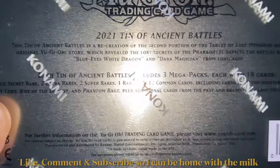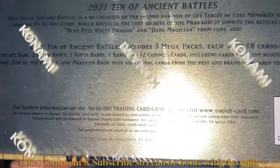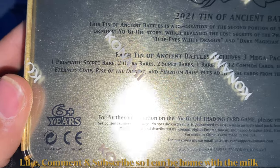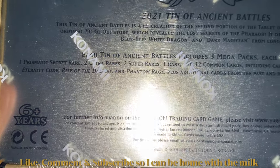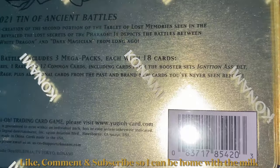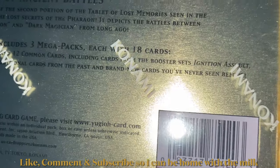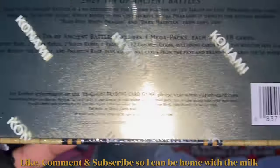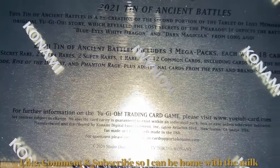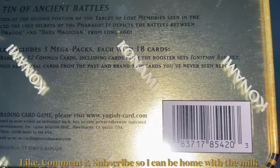It depicts the battles between Blue-Eyes White Dragon and Dark Magician from long ago. Each Tin of Ancient Battles includes three mega packs, each with 18 cards — one prismatic secret rare, two ultra rares, two super rares, one rare, and 12 common cards, including cards from the booster sets Ignition Assault, Eternity Code, Rise of the Duelist, and Phantom Rage, plus additional cards from the past and brand new cards you've never seen before.